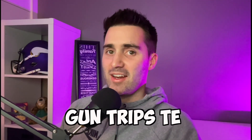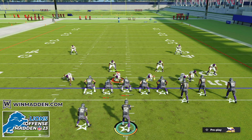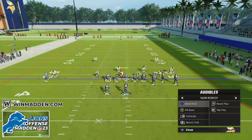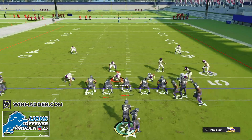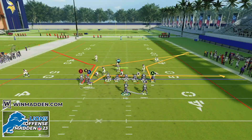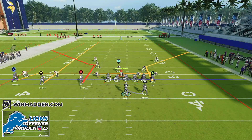The final play is out of the formation Gun Trips Tight End, and it's the play PA Slot Corner. PA Slot Corner is one of the best universal beaters in all of Madden 23. We audible from bunch two clicks to the left to PA Slot Corner. The only adjustment we make is putting our Y receiver on a streak, and once we do that, this play can beat most defensive coverages in the game.